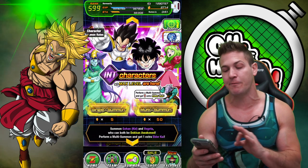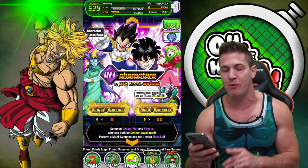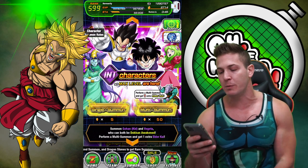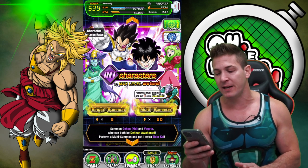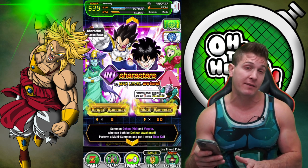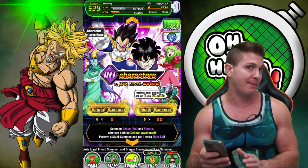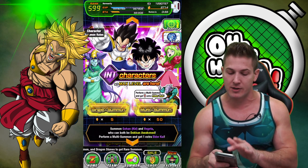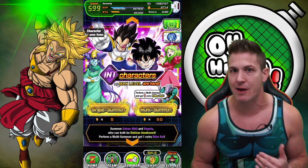And it's not a complete loss if we don't because we will get a few extra Elder Kais out of it. But if we can get at least one or two dupes of Int Vegeta and another dupe of Gohan, that will be nice. And as you guys know, both of these units now have a Dokkan Awakening, so they're becoming a bit more useful. That Gohan is already really good — actually they're both really good support units. So it's not like we're never going to use them.